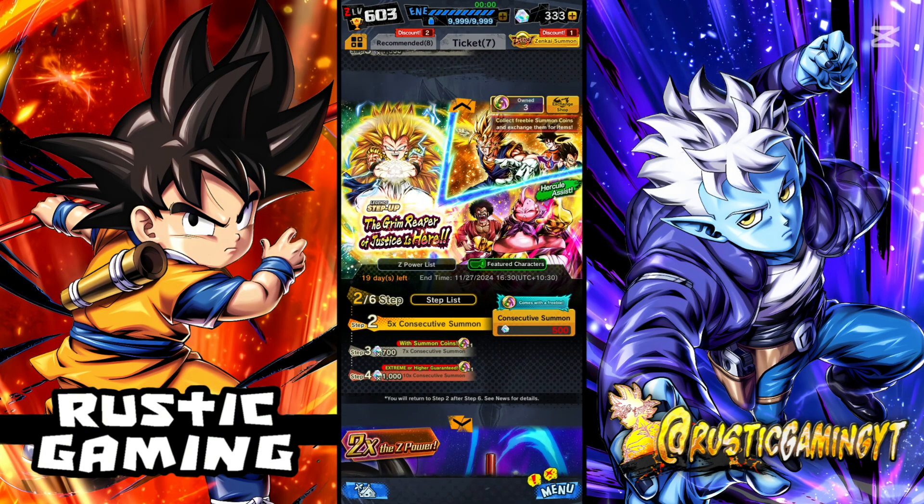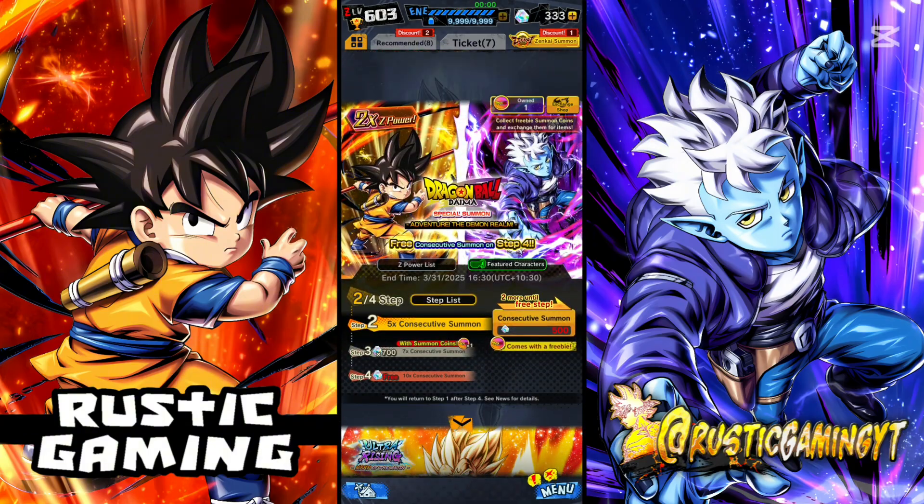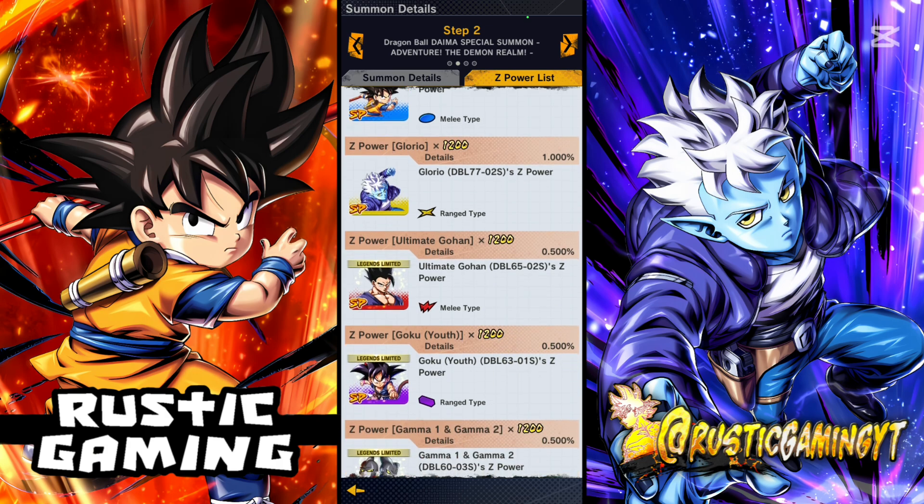The reason why I heavily dislike the banner we got now is, I guess it's the rates that are really throwing me off, and also the format itself. So let's have a quick look. The rates are in here, so it's Zipa at least, so it's not too bad. You do have a 1% chance, which is obviously a lot better than the LFs.